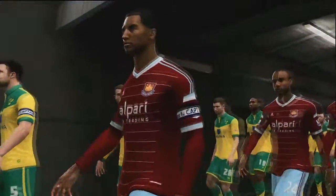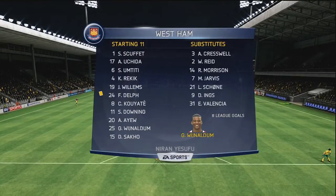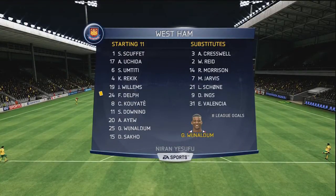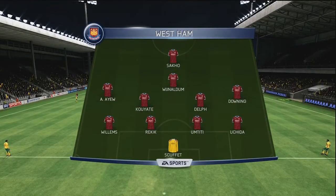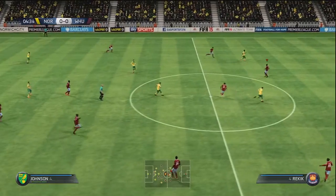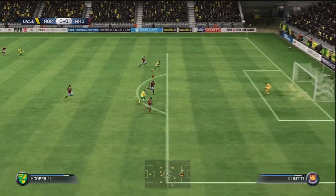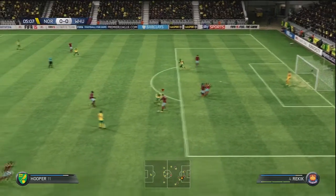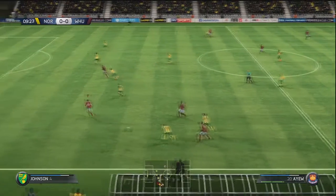Now it is time for the third and final game of this episode — we play Norwich, another team we played fairly recently, only two episodes ago, in the Barclays Premier League. Obviously we had a very tricky game against them last time, going behind and then salvaging a 1-1 draw. Sacco coming into the side up front in a 4-2-3-1 formation with Ayew and Downing as wingers, Wijnaldum as the attacking mid, and Koyate and Delph as defensive mids. Hooper set away already — great challenge from Umtiti, last-ditch stuff preventing a surefire goal in the one-on-one.